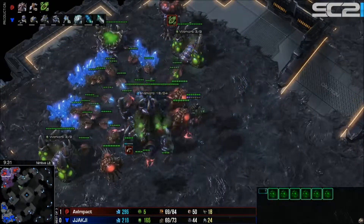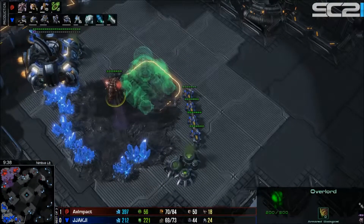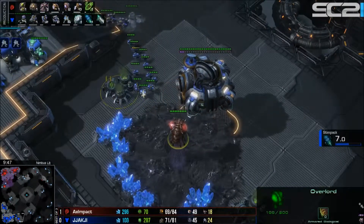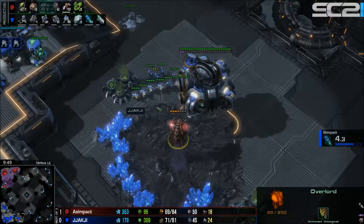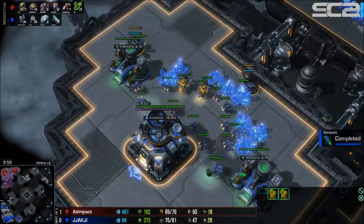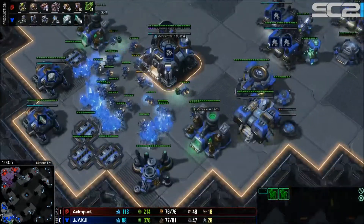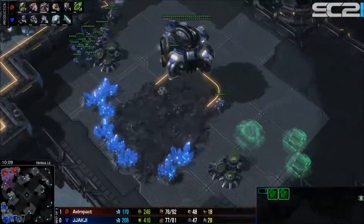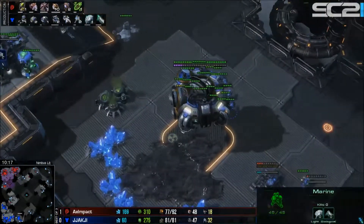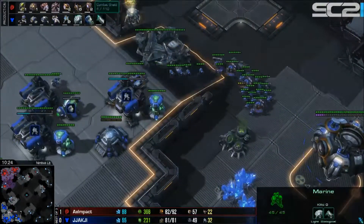The third base is being creeped up by an overlord and will be denied a little while longer. Impact loses an overlord, and the bane nest is now on the way as the first mutalisks are nearly ready. Jachi is not messing around — he drops a couple of turrets at the natural, which pretty much defends it against mutalisks, leaving only the third and main to worry about. Combat shields are now starting, which he had forgotten for a while in game one.